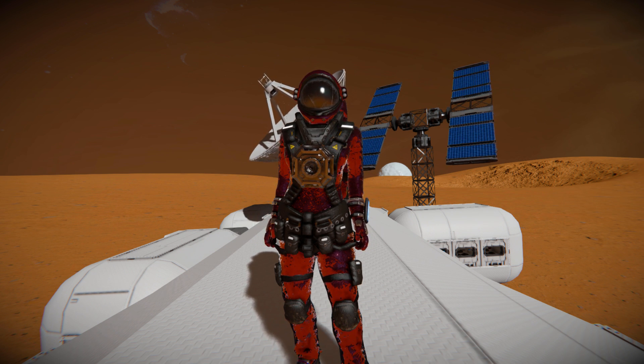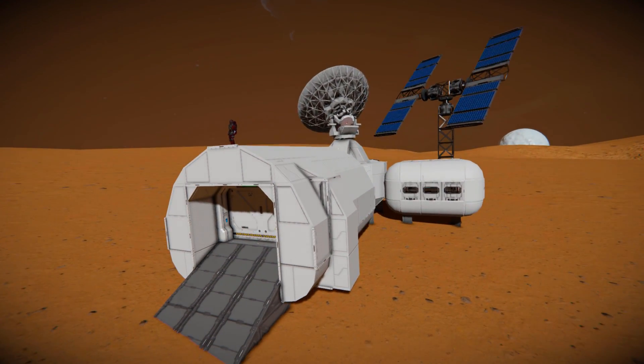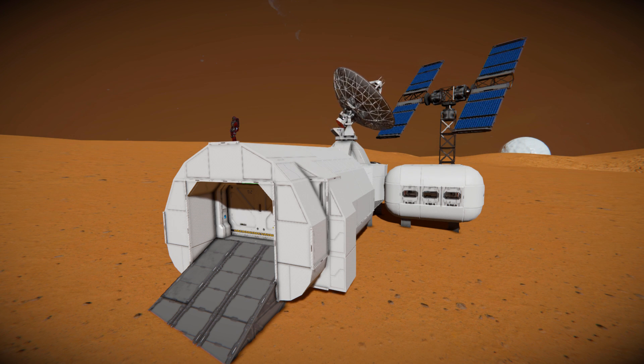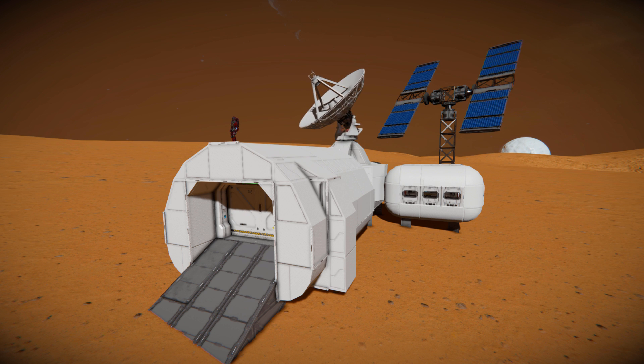We're looking at the Helios Research Habitat, which is this lovely thing right here. You can see the brand new radar dish spinning around there. We've got our brand new gate, which is going to allow us to get a small rover in and out. The overall design of this base does look great if you need something small for a Mars-like planet.